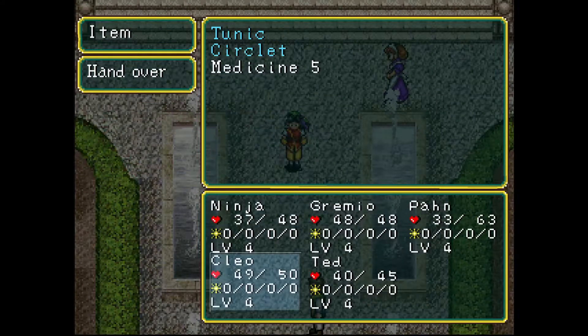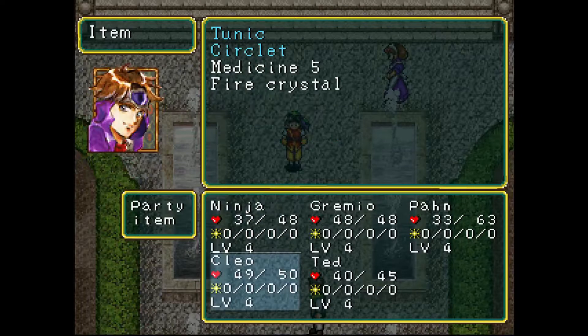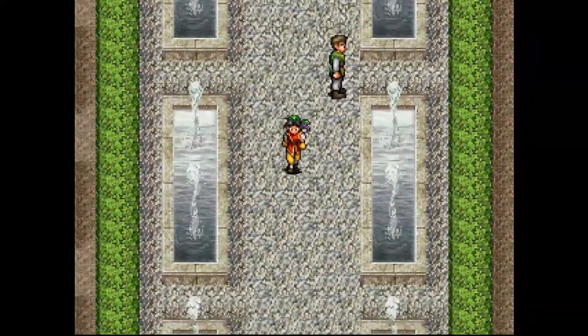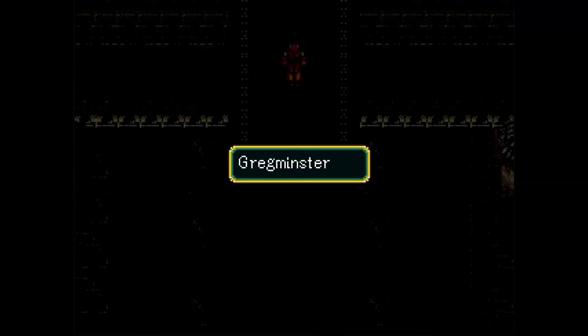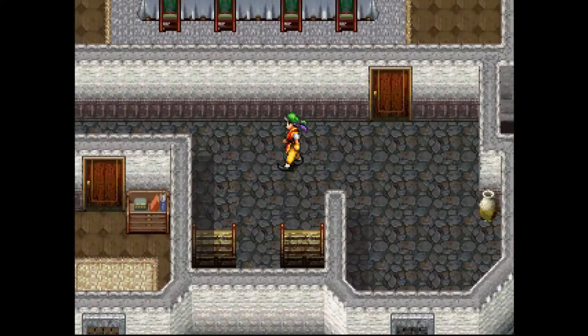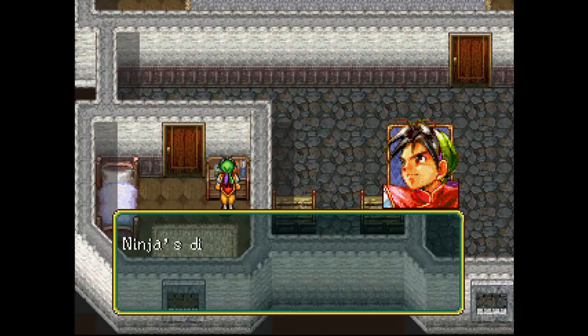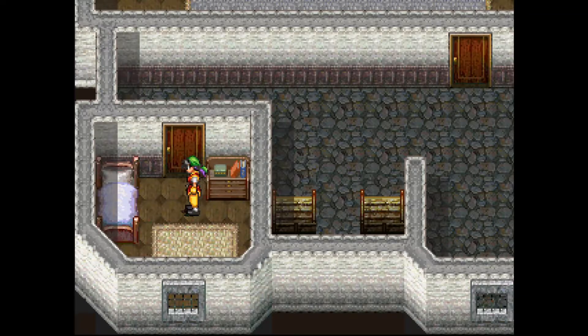Let's go ahead and do this. We'll stop at that house and make a hard save, and then I'll also do another save state. My biggest fear about doing this playthrough is the game crashing, so I'm hoping to god that doesn't happen. I'll try to be extra careful with our saves. It's worth noting we can only save at certain parts in the game — that's why I'm choosing to use save states.